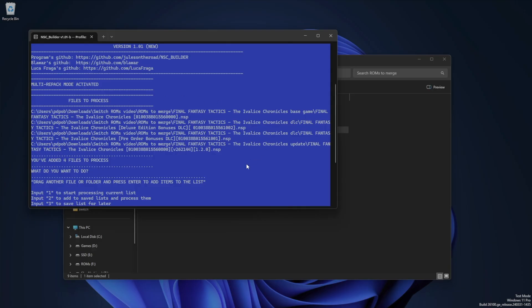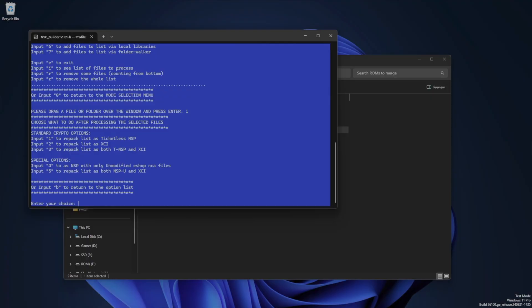Here we can see my Final Fantasy Tactics, the Evilese Chronicles base game first, then the update files, and then a couple DLC. Now let's do the actual merge. Enter 1 to start processing, and it's going to ask you how you want to pack everything, and you can either choose an NSP file, an XCI file, or both. I always choose XCI, but I'm not sure it really matters, so choose whichever one you want, but I will do option 2.